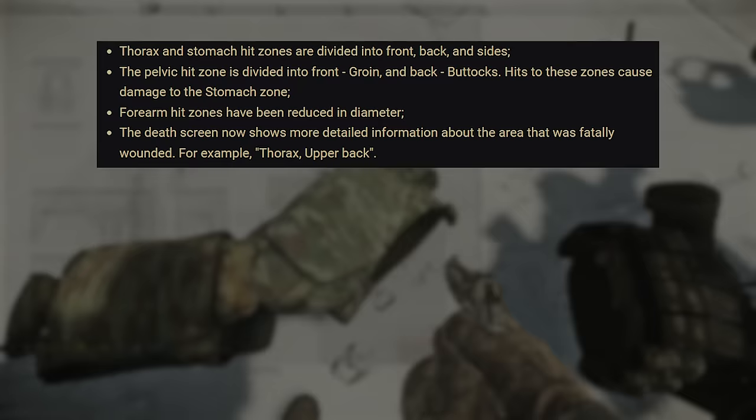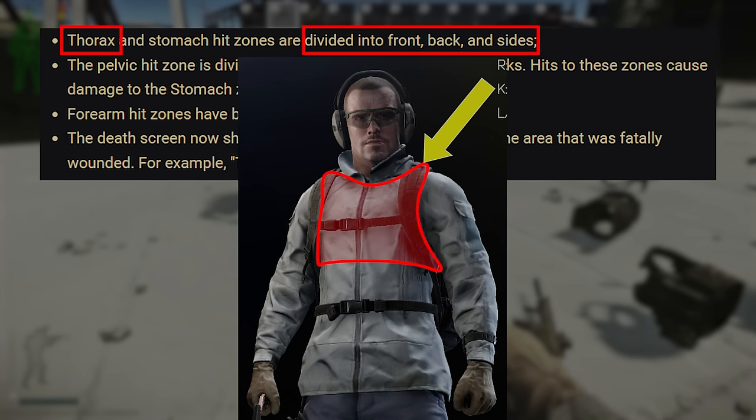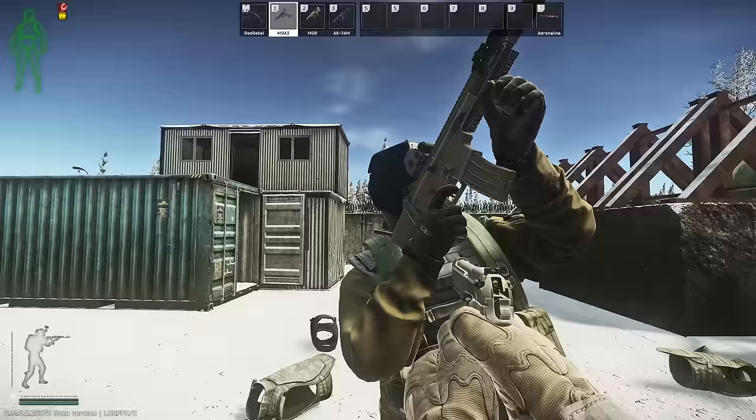As per the patch notes from BSG, our PMC's hit zones are now divided up into more pieces than before. The old thorax hitbox now comprises four zones in the new system: thorax, which is now just the front part, a left and right side, and the upper back. The stomach is mostly similar, now represented by stomach — just the front section — and again the two sides, and the lower back. Underneath the stomach hitbox in the pelvic area, we now have groin at the front and buttocks at the back, two more hitboxes also connected to the stomach's HP pool.